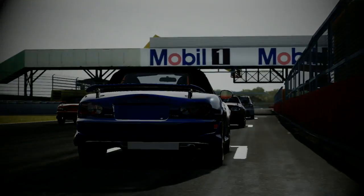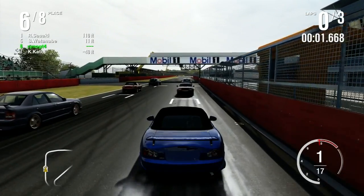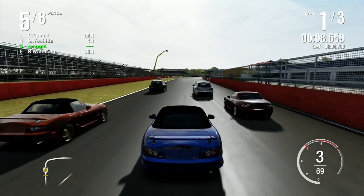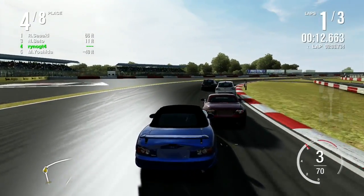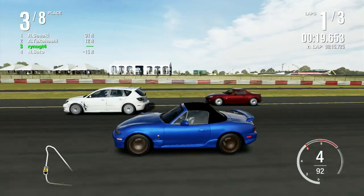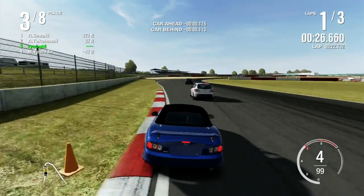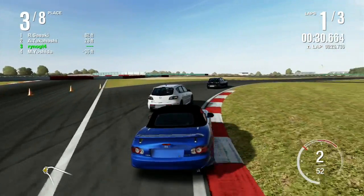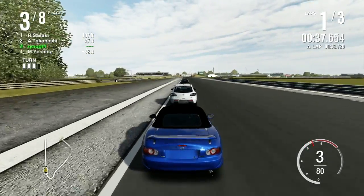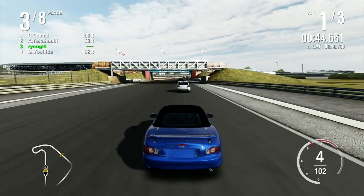Okay, here we go — Silverstone. Four-cylinder hype, with the two lead cars being the Speed 3 — the big cars. Lots of contact in Turn 1, and not just between me and Sato, but also between the two Speed 3s. Let's get around the big boys here. They're out-accelerating me — that's what I get for taking power off.